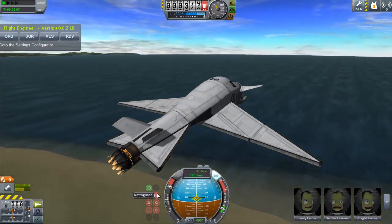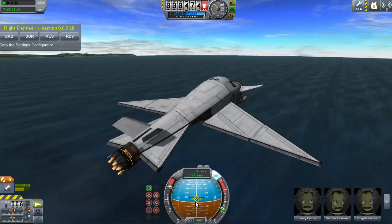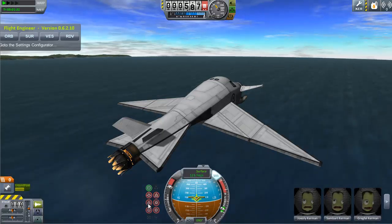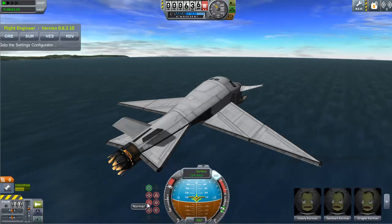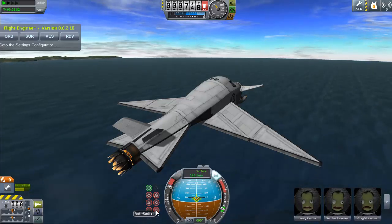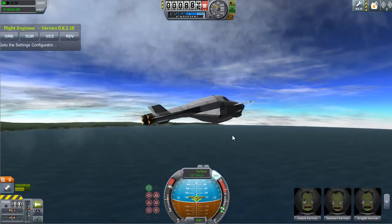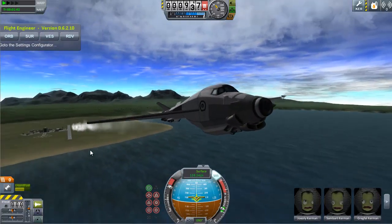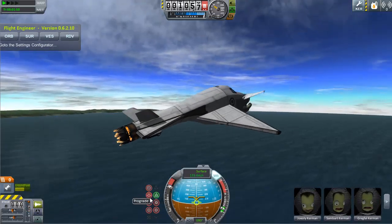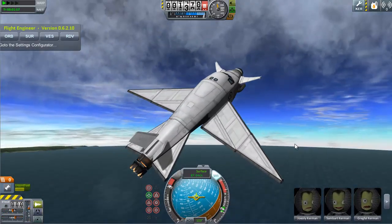The awesome new addition is the autopilot. It aligns you with a waypoint or marker. This button aligns you with the prograde marker, that one is retrograde, this one is the normal or anti-normal waypoint, and this one points toward or away from your target. It makes things easier for people who prefer to fly manually — just click it and it aligns automatically. Even when we lose control, look — it just realigns right away.